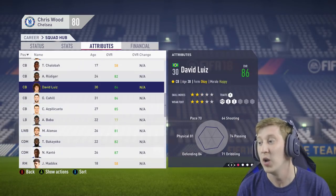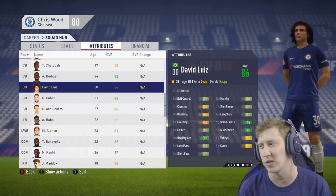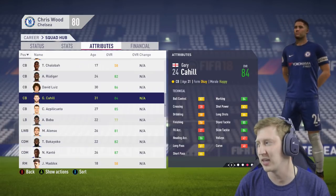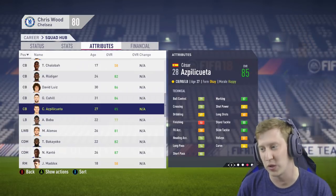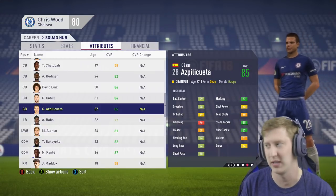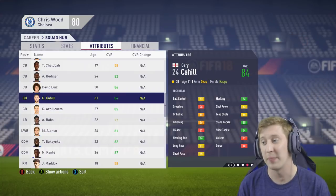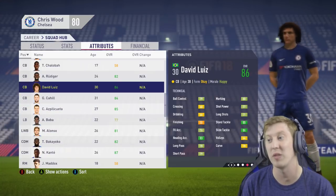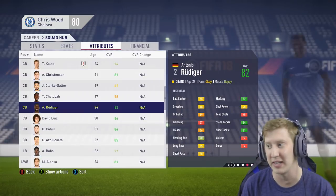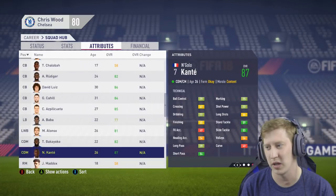Rudiger is another signing made pre-season by Chelsea in real life — 82 rated. We do have David Luiz, now 30 years of age — we'll have to keep an eye on his stats to ensure they don't start to drop throughout the season. Gary Cahill is 31 years of age, still at the club, and will continue to be so. Azpilicueta can play anywhere in the defence. I'm going to utilise him at right-back to start off with and play Gary Cahill and David Luiz as my main centre-back pairing. With youngsters like Rudiger and Christensen, I don't think I'm going to need to sign a centre-back at all.